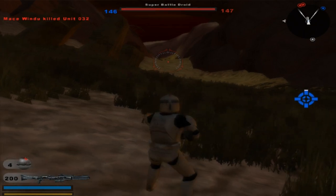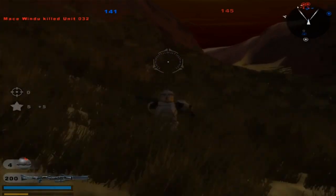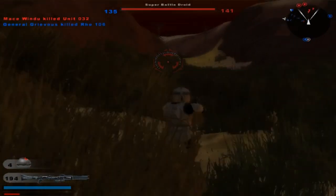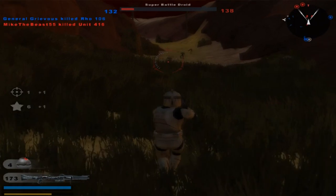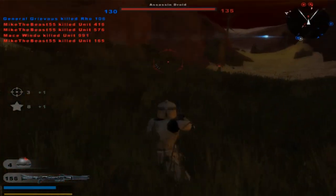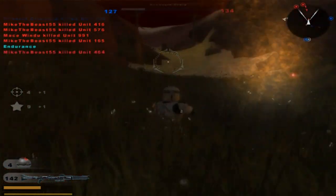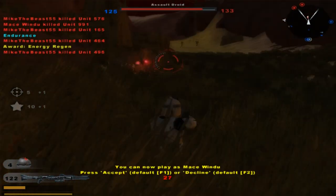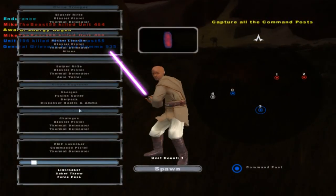Now we're going to take Command Post Zero down here — another command post for the Republic. This is the difficult part because of all this vegetation; you can't really shoot very well. I can barely see in front of me. He was behind me — okay, that makes sense.